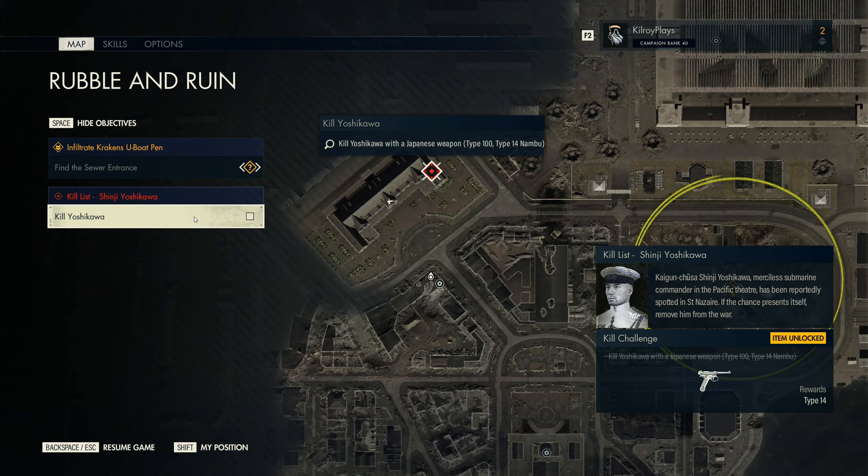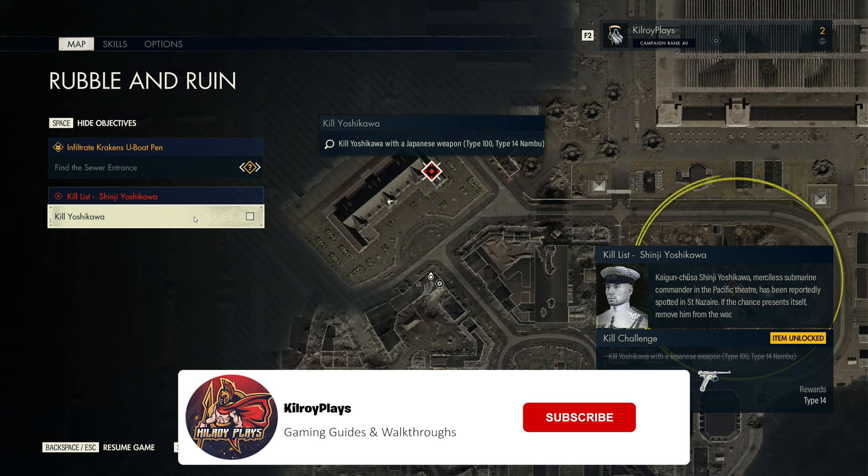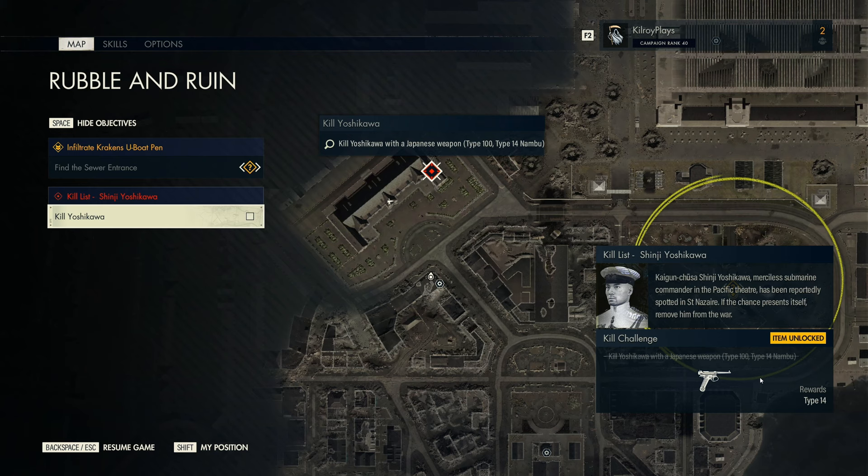So basically you want to come to this location over here, and we have to kill Shinji Yoshikawa. The general gist of it is: to unlock the Type 14 you have to kill Yoshikawa with a Japanese weapon — so the Type 100 or a Type 14. Well, you can't kill him with a Type 14 because we haven't unlocked it yet, and I do have a guide video on how to unlock the Type 100, which I'll link in the cards.